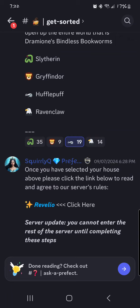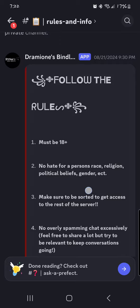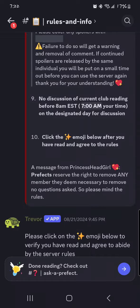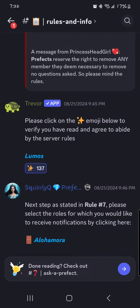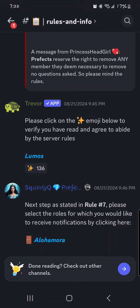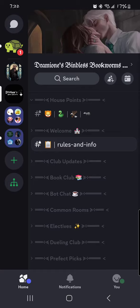The second step is to agree to the server rules. To do that, clicking on this big blue Reveglio button down here takes us to our rules room. Please go ahead and take a minute to look over our rules, see if you have any questions, and make sure you understand everything. Then we're going to click on this big star down here. Once it is highlighted, meaning you clicked it appropriately, you will be able to enter the rest of the rooms. All the rooms will show up once that button is clicked.